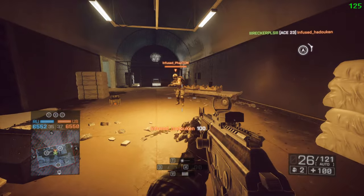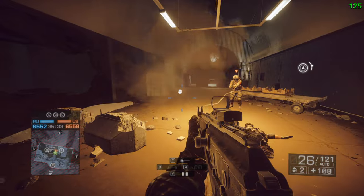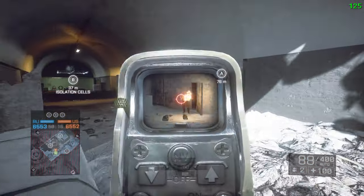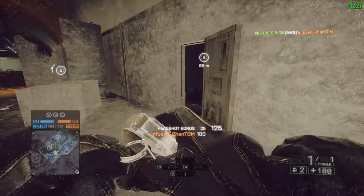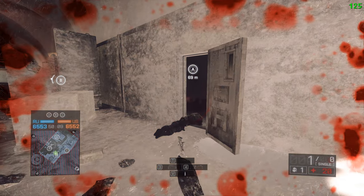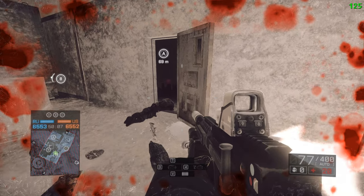It doesn't happen every time and it depends on the angle that you're shooting at. But we tested this out quite a lot and we're pretty sure that the root cause is that if there's a revivable body in between you and the target, it will actually block projectiles even though on your screen it looks like they're going in the right place and hitting the target. I felt like it was important to put this video together — I hope it helps and maybe DICE already know about this one.